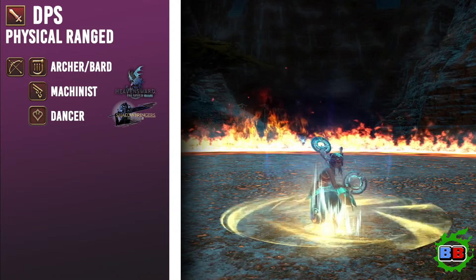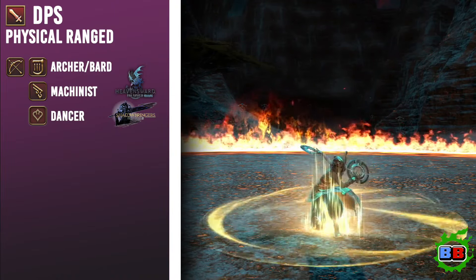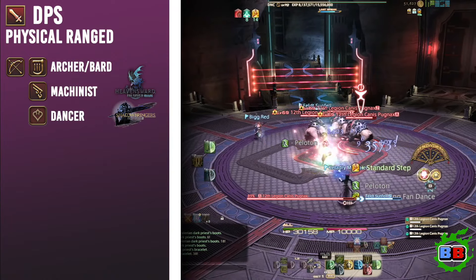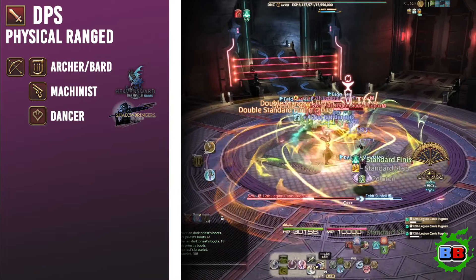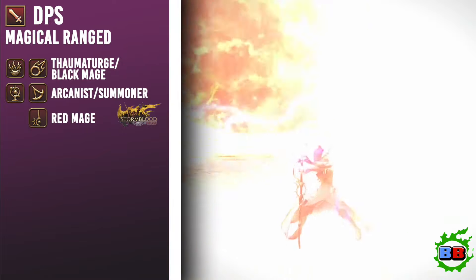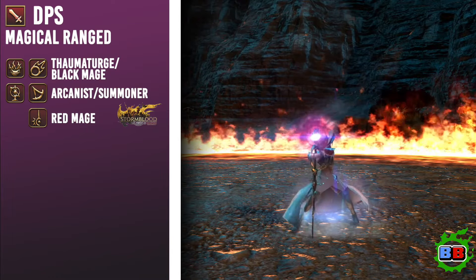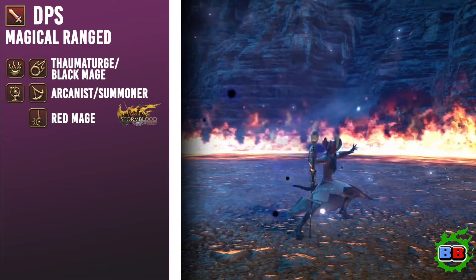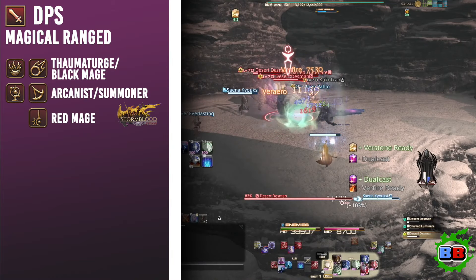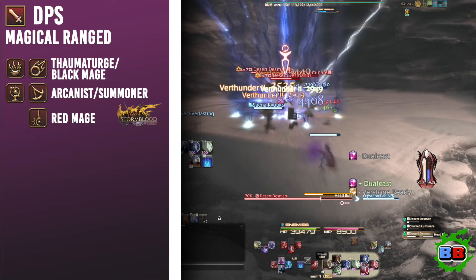Jobs that fall under the Physical Ranged DPS role allow players to be highly mobile while dealing damage to enemies from afar. They are experts at inflicting sustained damage, as well as providing support for the party. The Bard, Machinist, and Dancer are all considered Physical Ranged DPS. The Magical Ranged DPS role utilizes magic spells that require casting time, which restricts movement; however, they inflict large amounts of burst damage as a result. The Black Mage, Summoner, and Red Mage are all considered Magical Ranged DPS.